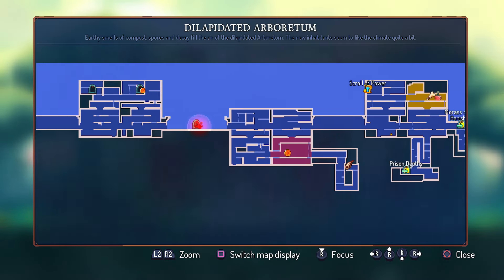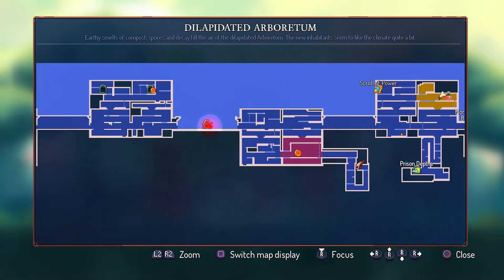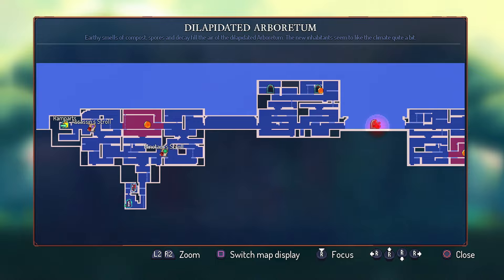So we've got two scrolls on that side, one scroll on this side. That's the Morass, which is the end area that I want to end up in.